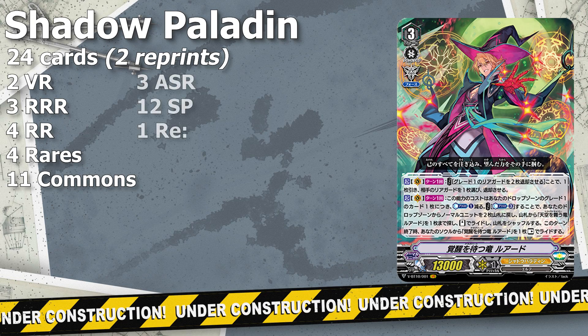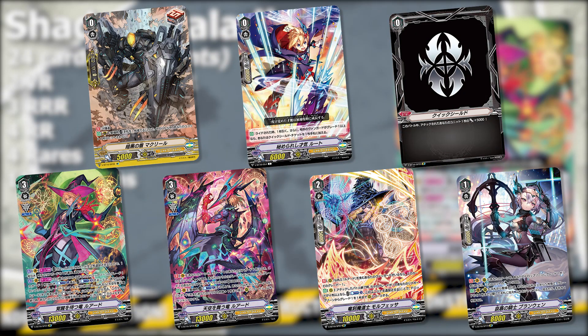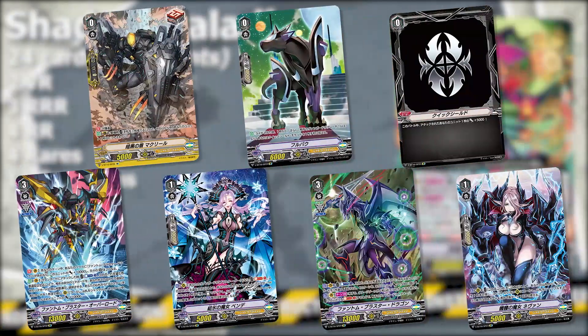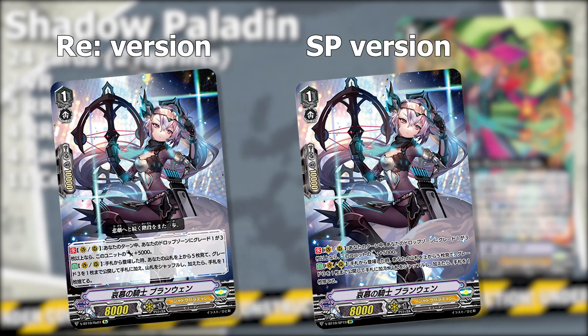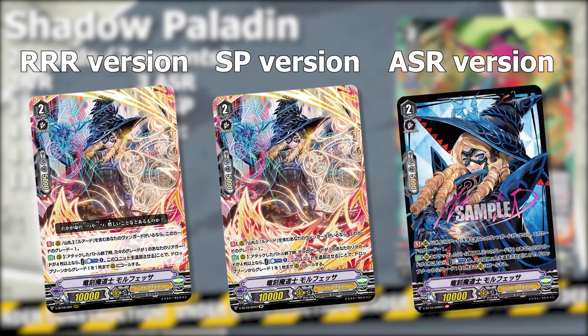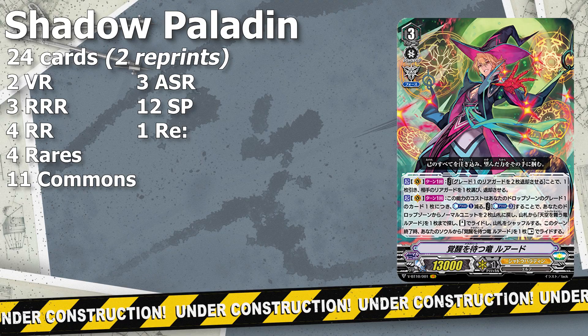For Shadow Paladin's special parallel slots, there are 3 Another Secret Rares, 12 SPs, and 1 reissue reprint. The 12 SPs are found in 2 clan SP packs — one featuring the new Luard deck, the other around the new Phantom Blaster Overlord engine. Shadows also have the reissue version of Cherishing Knight Brenran as an SP in the Luard SP pack. The 3 Another Secret Rares are Phantom Blaster Overlord, Drag Heart Luard, and Drag Wizard Morphessa. Shadow Paladin's new support is incredibly powerful and is bound to accelerate them to the top spot in the current meta.